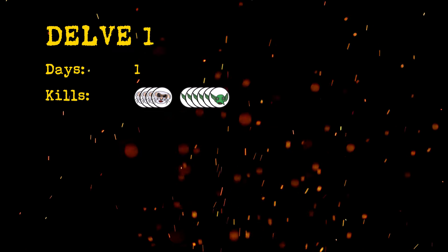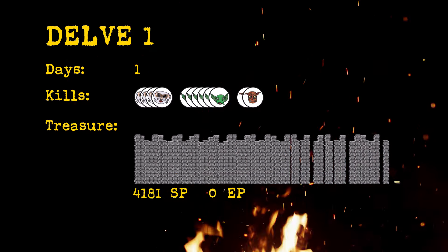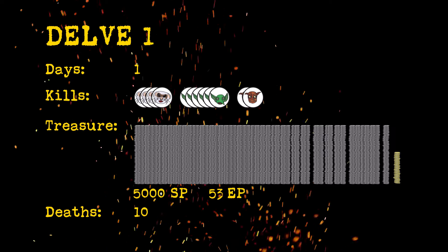After I ended the episode I realized I should do a breakdown of this delve. Delve one lasted one day — started and ended on day one. The party killed four giant ferrets, six goblins, and two hobgoblins. They found 5,000 silver pieces and 53 electrum pieces. The party had ten deaths total. The surviving peasants will get home from the dungeon safely, and next time we'll start in town, level them up, and buy them better gear, weapons, and armor. See you next time, thanks for watching.